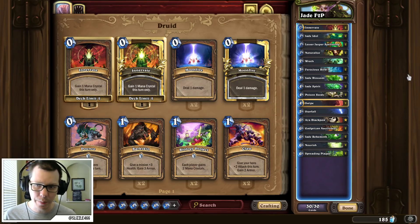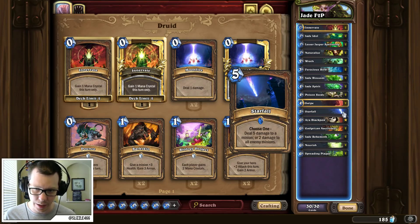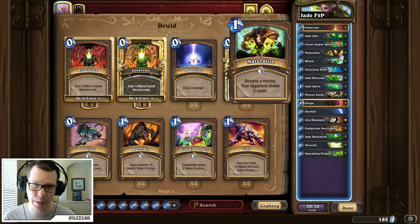This is an anti-aggro build, so you've got Starfall to help against paladins and rogues, or boards of totems from Shaman. You've also got Double Naturalize to deal with those pesky 4-mana 7-7s and giants floating around the meta.